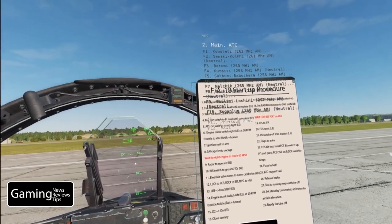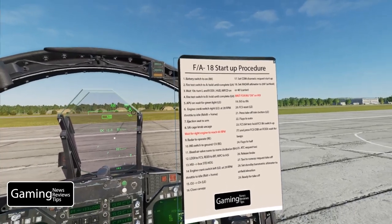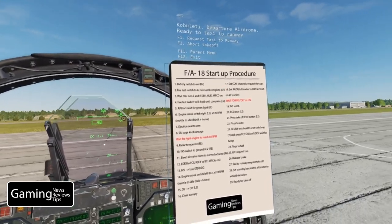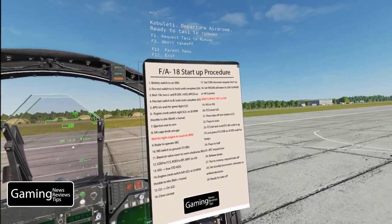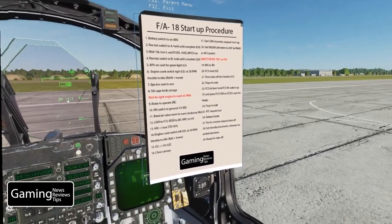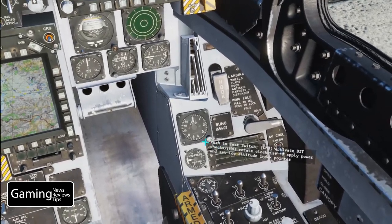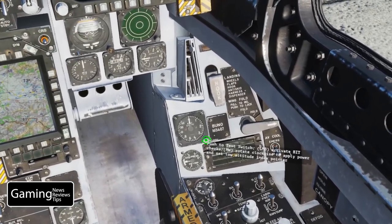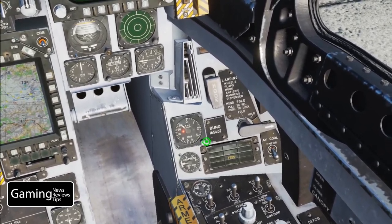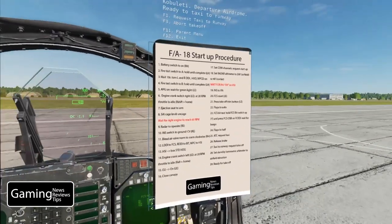I'm going to radio to the tower to ask for startup — F5 for ATC, Cabaletti, then request startup. They'll respond back. We're not ready to taxi yet so we'll be patient and wait. We also want to set the radar altimeter to 200 feet since we're on the airfield — it's right here in the front right quarter panel. If we don't set this we won't have the ability to use the radar altimeter during flight, so I'm clicking it up to 200.